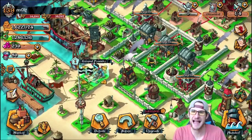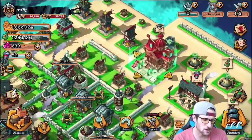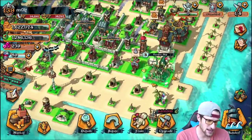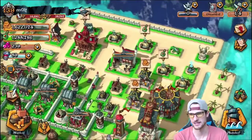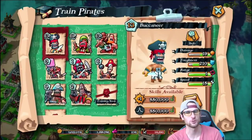We're going to go over some attacking and stuff like that. First of all, the two most important buildings on the base in my opinion are the Academy and the Voodoo Hut. I need to go in here and recruit one of these guys — we'll be done in 34 seconds and we're going to use them in a second.